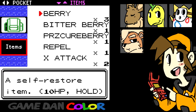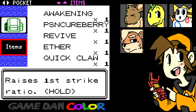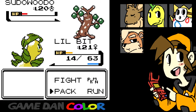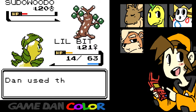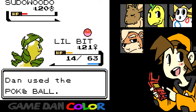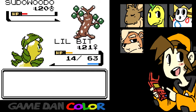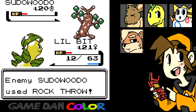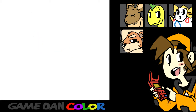Do we have any healing items? We have a berry — that is not going to help very much. I have a Revive, so I guess that'll have to do. Dan used a Pokeball — go. Come on, one... damn it. It appeared to be caught. Sudowoodo used Rock Throw — that's not going to do any damage... or it did. Sure — use the next Pokemon.